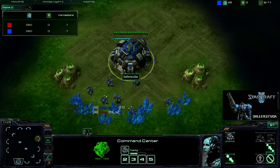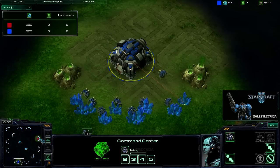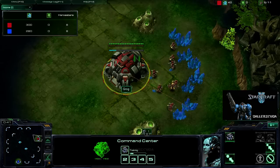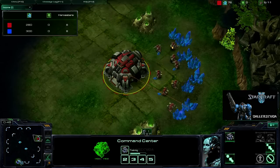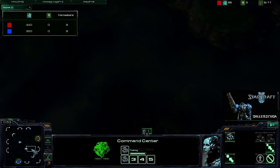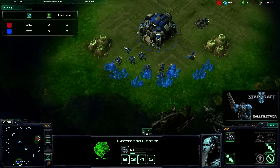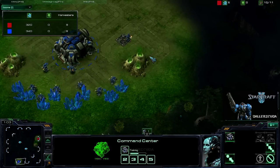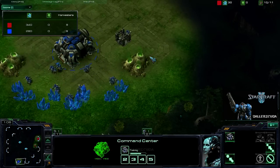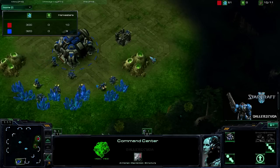It's always a strange map for me because I always forget how close the bases can be when we're spawned close to each other. Like we are in this particular instance, with him in the east and me in the south — the distance between us is very short. This is actually a really good map for early aggression or early expansion, and it really depends on where the spawning locations are.